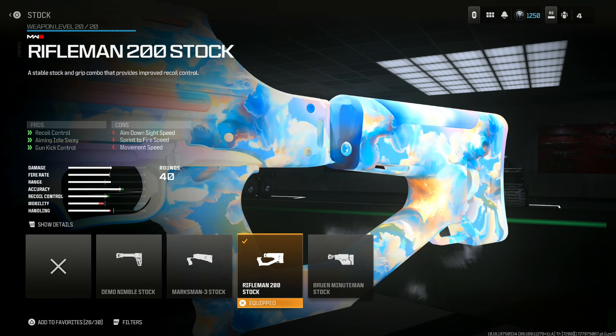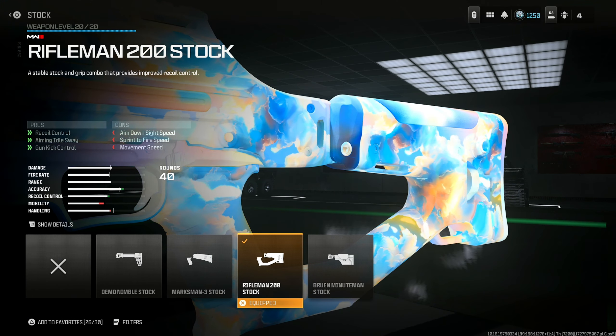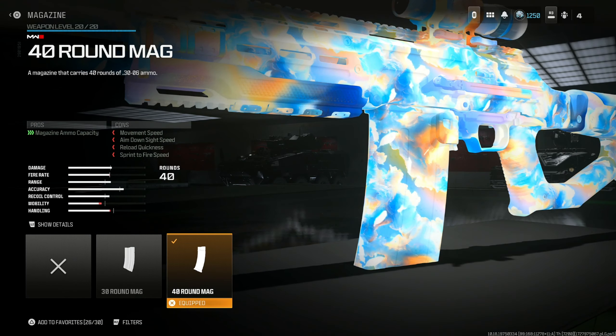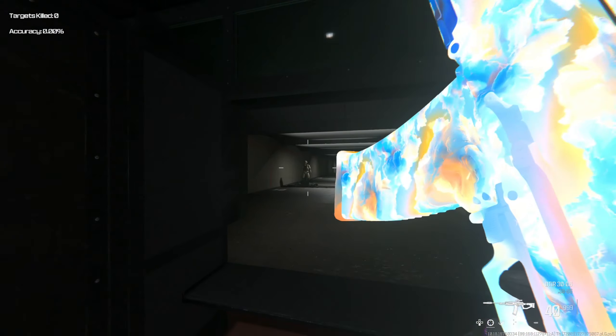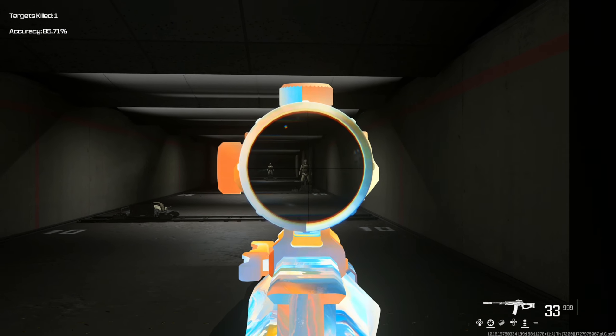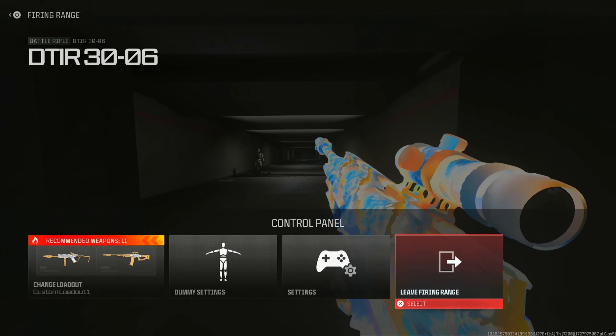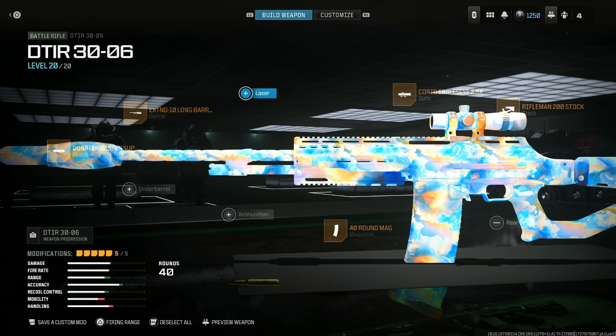Rifleman 200 Stock for recoil control, aiming out of sway, and gun kick control at the cost of aim down sight speed, sprint to fire speed, and movement speed. It's 17% across the board for recoil control — I don't think there's a better option. Finally, the 40-round mag for as many bullets as possible. This thing really doesn't move — it's devastating how powerful it is at every single range. Even at super long range, see how fast it takes people out. This is honestly the best long range choice.